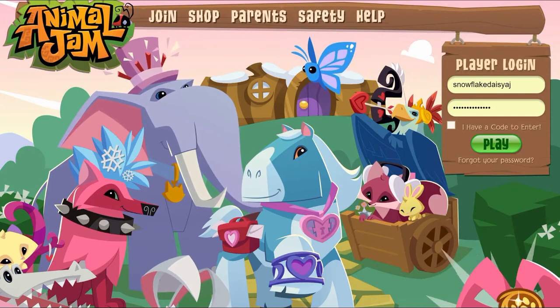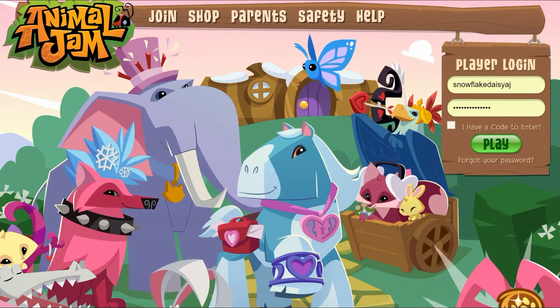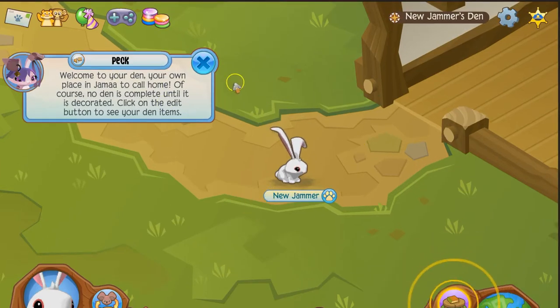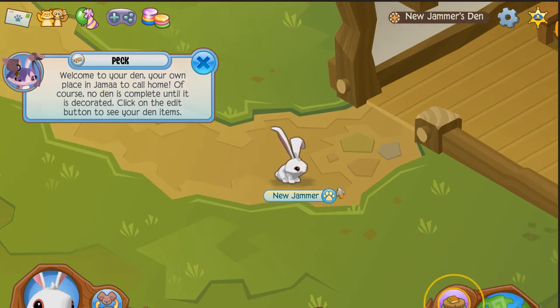Alright guys, let's welcome my sister. We made her a new account and I already have that open. Basically, Mira the alpha is going to tell you what to do, so just go ahead and listen to her. You're in the game now.